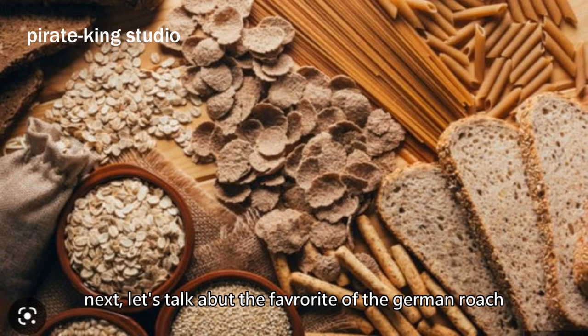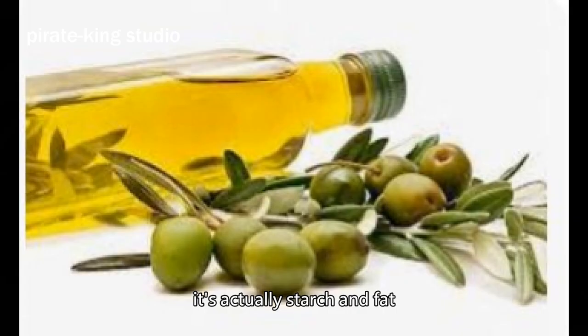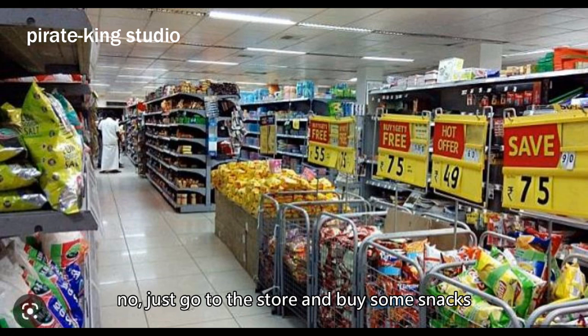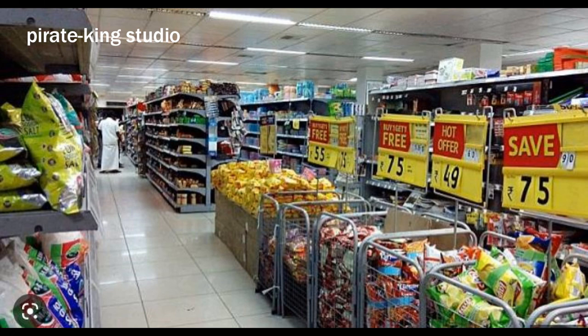Next, let's talk about the favorite food of German roaches — it's actually starch and fat. Of course, like you, they love fresh and varied food. Just go to the store and buy some snacks. But don't buy the caramel flavor and then tell me it doesn't work. Are you kidding me? After listening to this explanation, you'll realize why sugar-based baits are less effective.